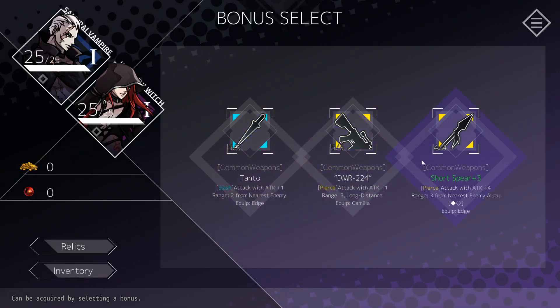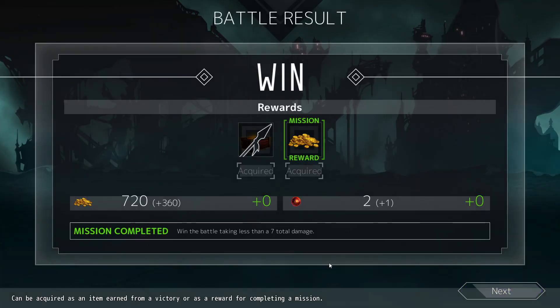This money is the bonus reward, and this is the regular reward — which gives us a card. We get two options for Edge and one option for Camilla. We could get Tanto, attack with attack plus one, or for Camilla, piercing attack with attack plus one. Short Spear is attack plus four and does area damage to two enemies, so we're going to grab that for Edge.